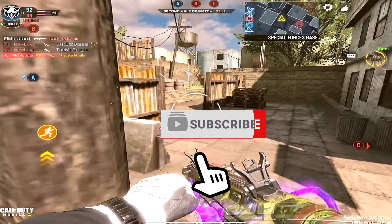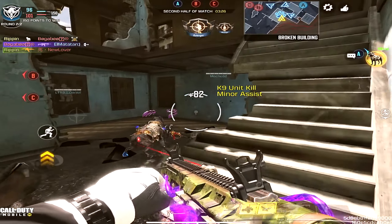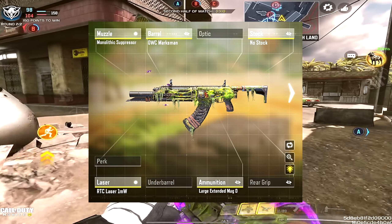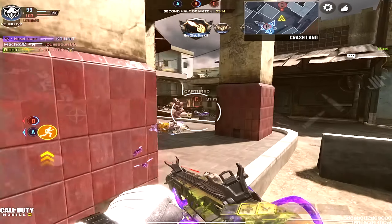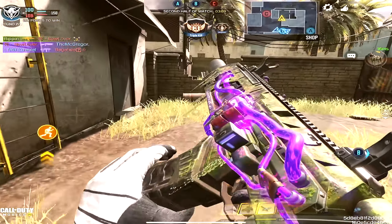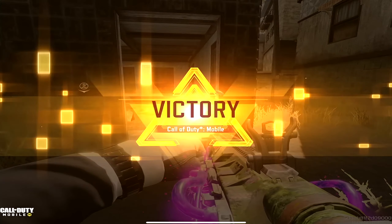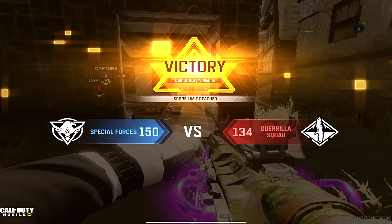I know you guys are probably dying to know the gunsmith build I'm using in the gameplay in the background. This is the build I'm currently using — it's a full hip fire build with hip fire attachments. I'm leaving the screenshot up so feel free to go back and screenshot it. As you can see, I'm using the Monolithic Suppressor as my muzzle, and the Marksman Barrel as my barrel.